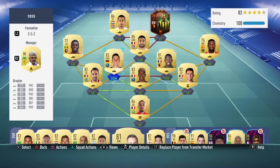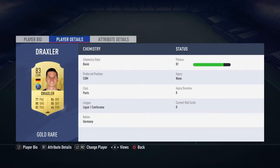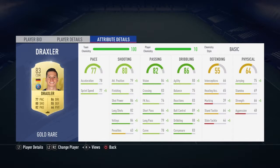Next guy — Julian Jaxler. Really good. 6'2", weak foot 5 stars, skill moves 4 stars. He costs like about 3,000. Who does not want that guy? 77 pace, 80 shooting, 82 passing, 86 dribbling, 55 defense, 64 physical. Who doesn't want that?